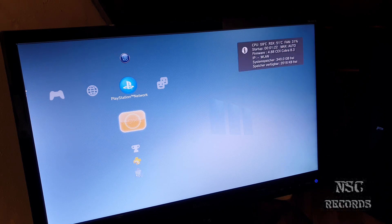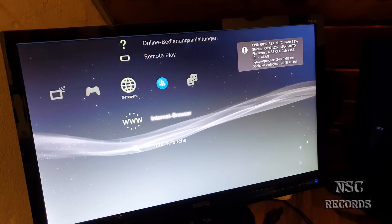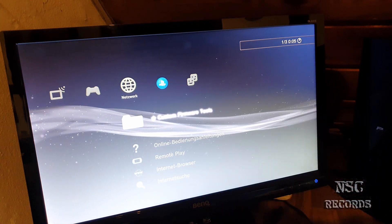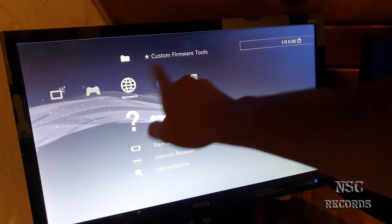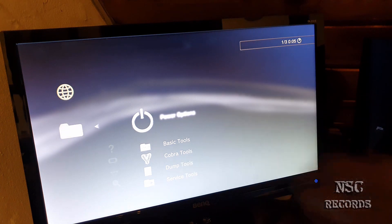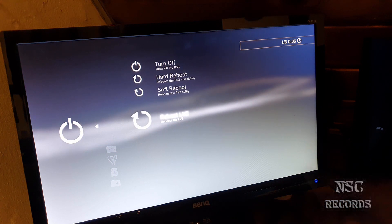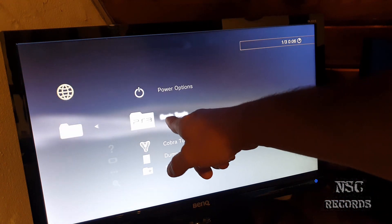Some people may not know this, so I want to show you. Go to Network and scroll all the way up. You're going to find a folder called Custom Firmware Tools. Get inside there and you've got some great power options: turn off, hard reboot, soft reboot, or LV2 reboot.